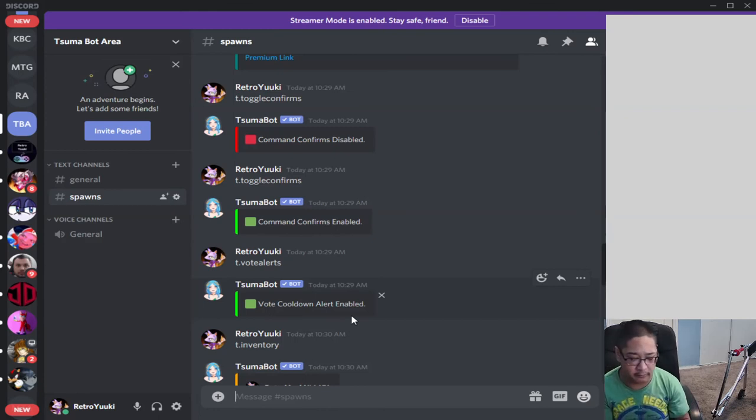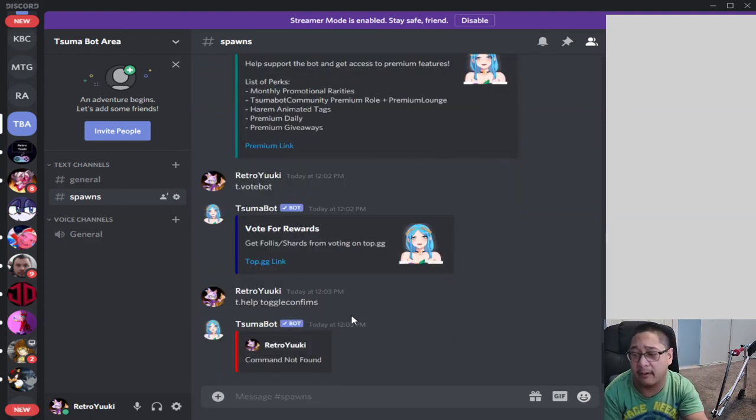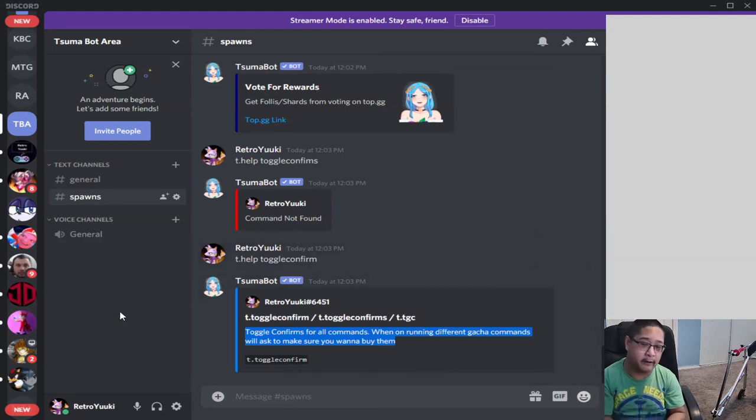Those voting commands don't directly affect gameplay — it's more of a thank-you for supporting the bot. Now, if you want to understand what a particular command does, all you have to do is type t.help then space then the command name. For example, t.help toggle confirms will show you: 'Toggle confirms all commands — when running different gacha commands, it asks if you want to confirm.' So t.help followed by the command name acts as a definition lookup.